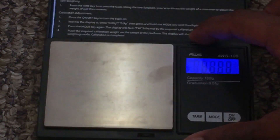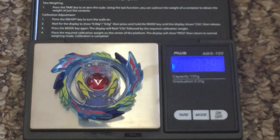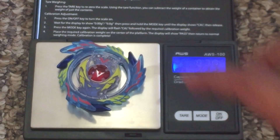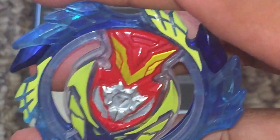We're also going to weigh these and compare Strike Valtryek V3's weight to my Genesis Valtryek V3. So Genesis Valtryek V3 reads 9.39 grams. And Strike Valtryek reads 9.60 grams. I don't know if the Strike God chip is making it a little bit heavier — it's cosmetic, but we'll see.